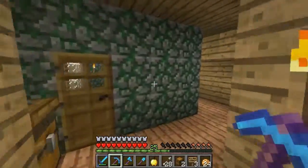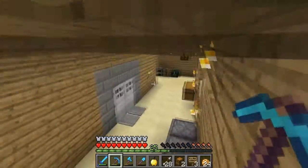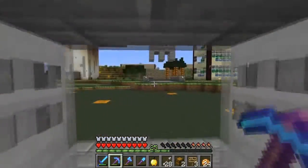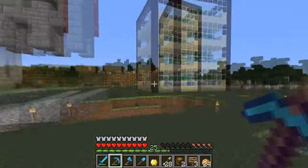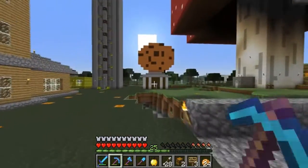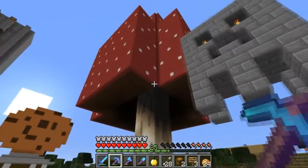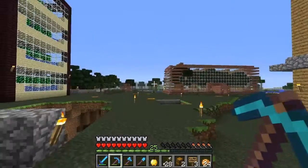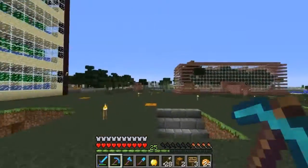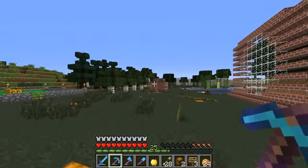If you remember in some previous episodes, I mentioned that some of the stuff has broken since 1.5 came out and I have just not gotten around to it at all. Those things are the chicken farm and the cookie maker. Everything else — wheat farm, mushroom farm, cocoa bean farm, cactus farm, sugarcane farm, tree farm — those are all fine. But I've got to tear those down as well.